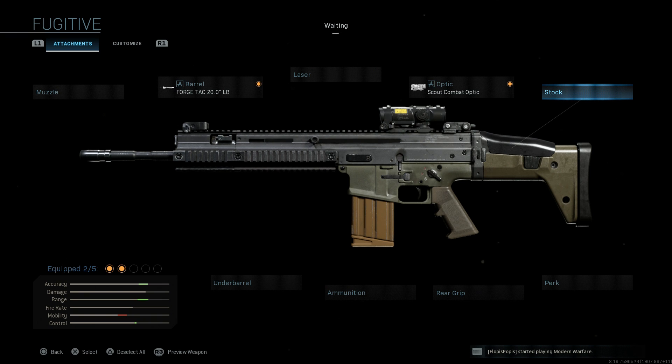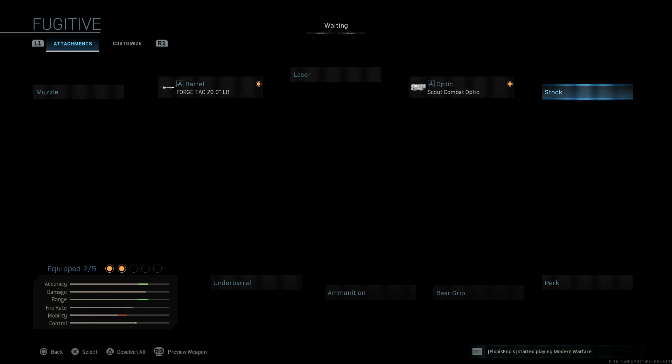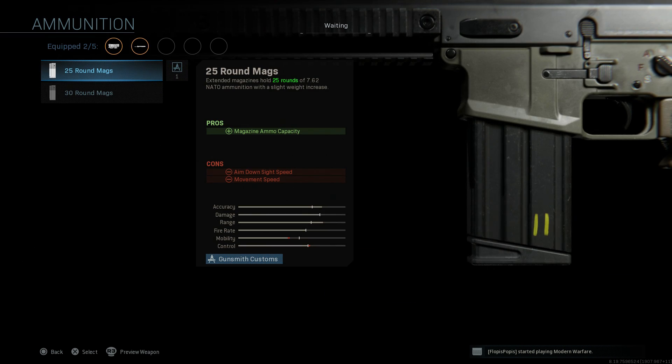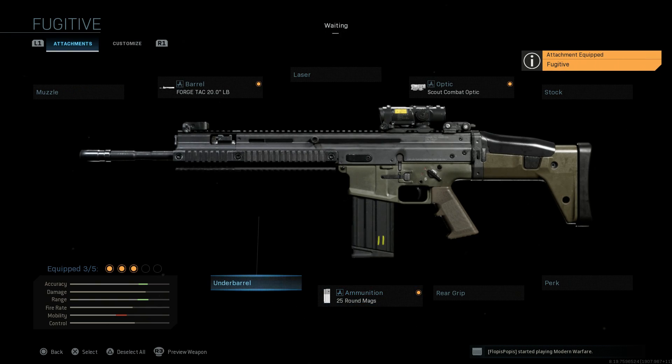For the stock we're going to stick with the base stock on this one. We're skipping the perk and rear grip, going straight to ammunition — we want the 25-round magazine. You can see it's selected by default for the blueprint, and we actually get a black magazine with the Fugitive blueprint.